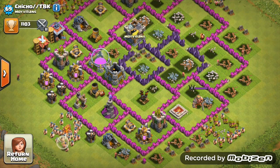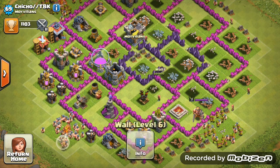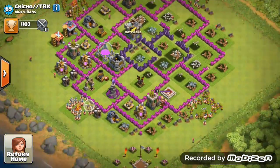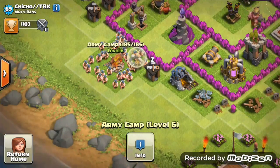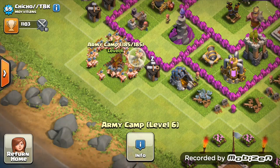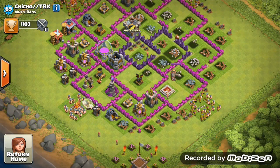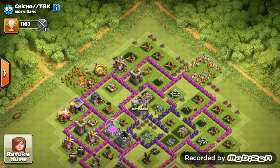Looking at your base as well, only level seven walls, so I'd say get those pink walls to level seven - get all those pink walls to level seven, and once they are all level seven then you'll get more to level eight. At the moment they are quite low level but that's alright. Your army camps are very low still, only at 185 capacity - you can have 200 from Town Hall 7, so I'd say get those upgrading ASAP with your elixir. Do not do anything else with your elixir except get those army camps upgraded because you are behind with them.